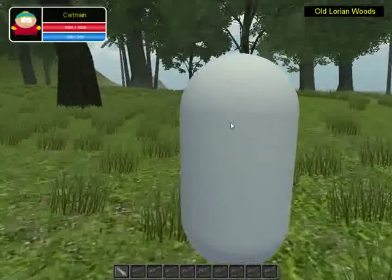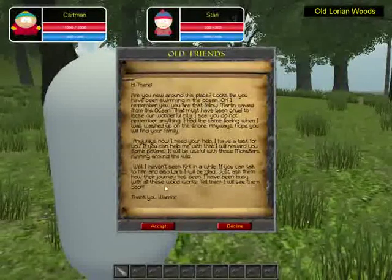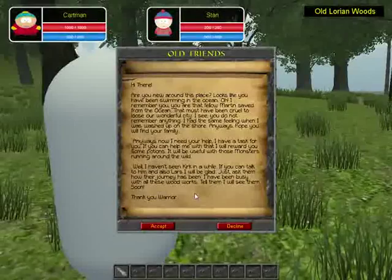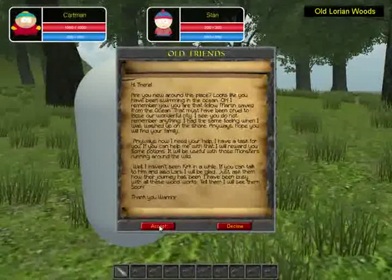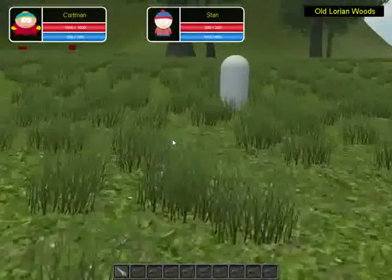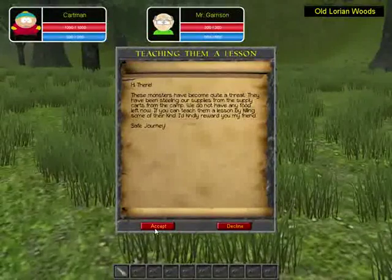And there you go — I can right-click on this guy, Stan Marsh, and he gives a quest. You can read through it — I did not spell check, so if you find any spelling error, please do not bug me about it. Click accept and you've accepted a quest. In the quest log it updates and you got one quest. There's another quest over here — it's a killing quest where you have to kill those three monsters there. You can click accept.